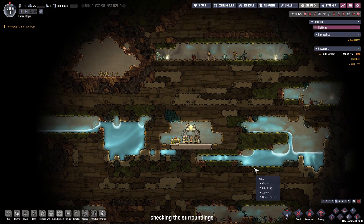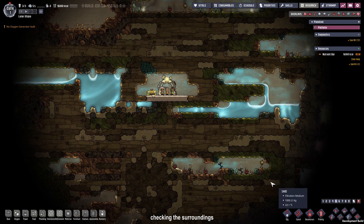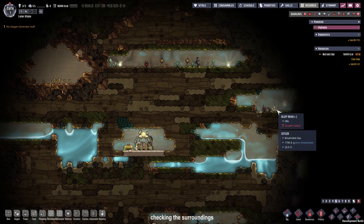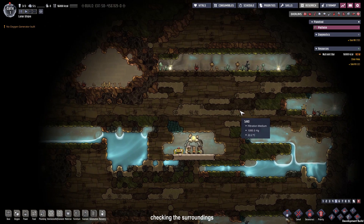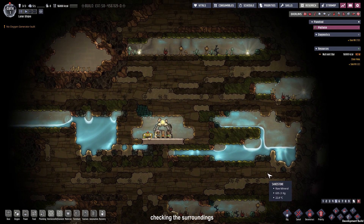Next up is checking your surroundings. Down there I can see a food reserve or a future nature reserve. There is a lot of water for later use. This could be a park, and we could uproot this bluff briar. Up there, this is a giant nature reserve and I think we are going to use it for that. Next up is where to put a bathroom, and where to get copper ore.